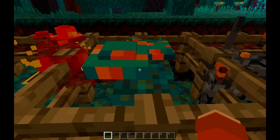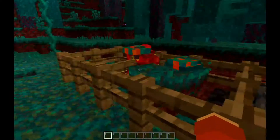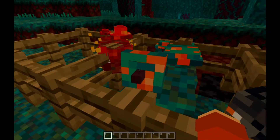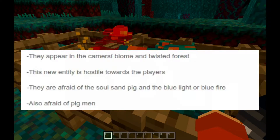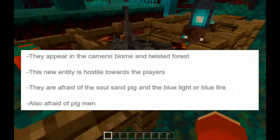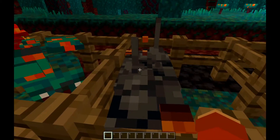Next up is the Twisted Forest Pig — I think it might be the Warped Crimson Forest Pig, but it says Twisted Forest Pig in the description of the add-on. It has custom animations, if you can see. They appear in the Crimson and Twisted Forest biomes. This entity is hostile towards players and is afraid of the Soul Sand Pig and the blue light or blue fire — same as the Crimson Pig. It also drops sweets and makes exchanges.